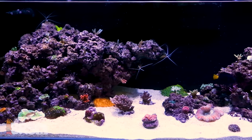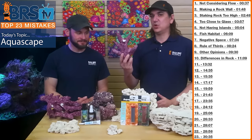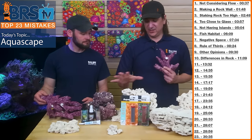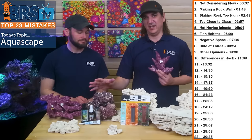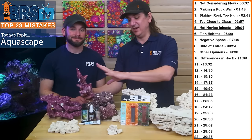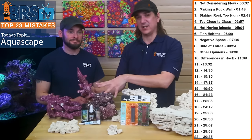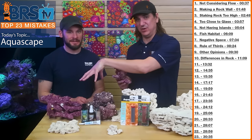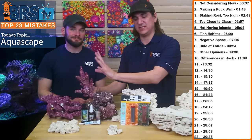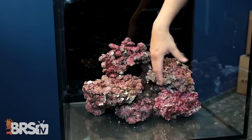Some rocks look more robust from day one — the purple rocks look almost like live rock of old. One cool thing about branch rock in an aquascape: if everything is covered in corals and you've run out of room, you can glue a branch piece right in and instantly create new real estate. Instead of stacking a big boulder where there's no room, a single connection point gives you all that new available space for corals. Think about right tool, right job.